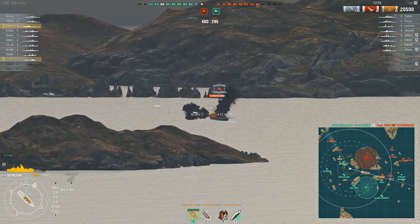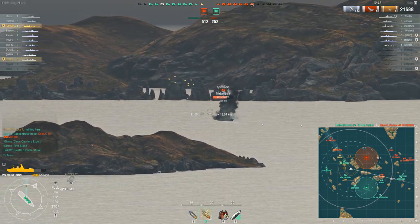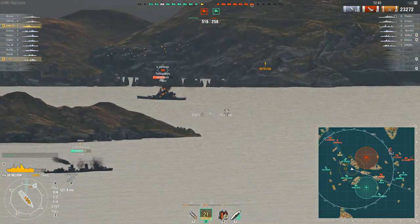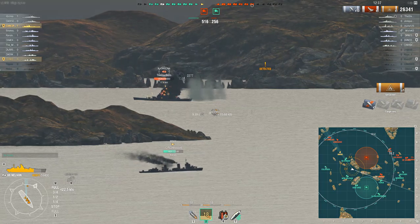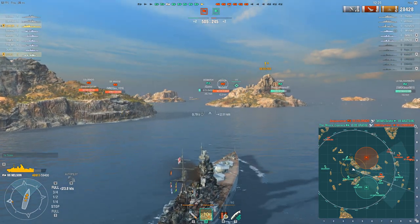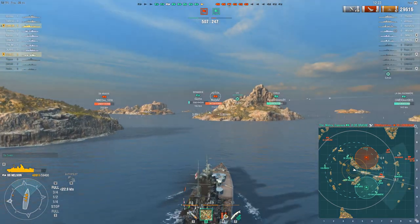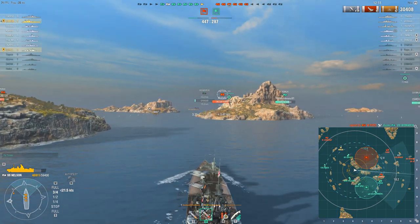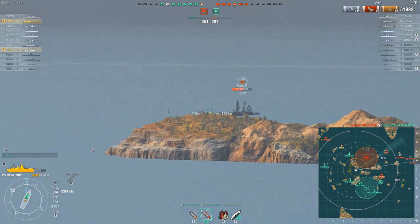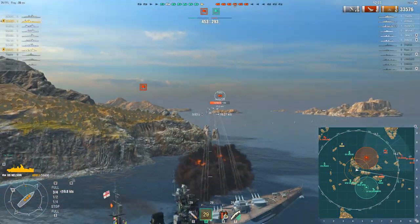Fire damage is excellent - you just get spammed with HE, let the fires burn, press the heal button and all your health comes back like magic. That helps overcome the fact that otherwise it's not that tough a ship. Like other tier 7 battleships it's got 25mm bow and stern armor, which can be overmatched by 15-inch and above guns, and the citadel means it's entirely possible to get citadeled from the front or back. In some senses it's quite a squashy ship, but it's also a big blubbery ship - it has that capacity to absorb a lot of damage not because of armor but because of that incredible heal.